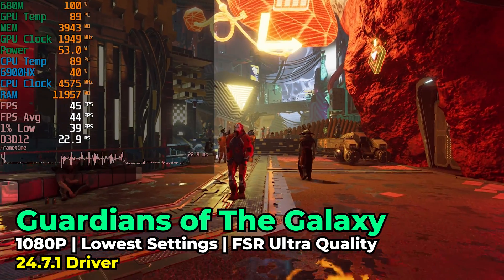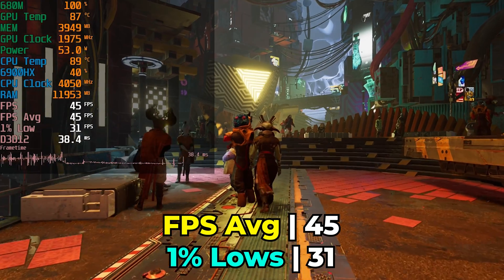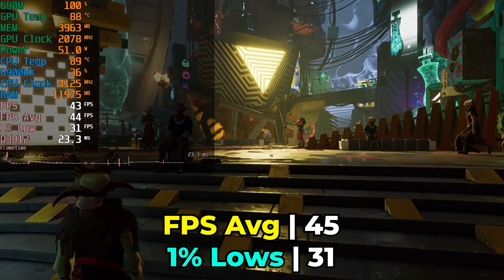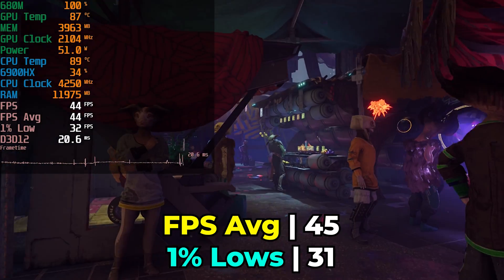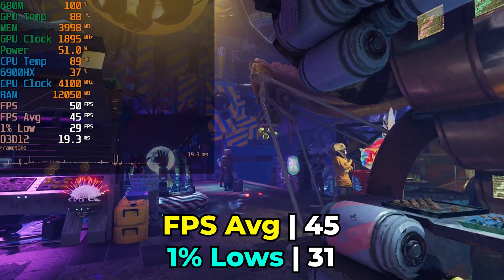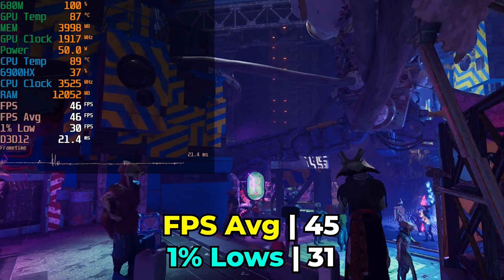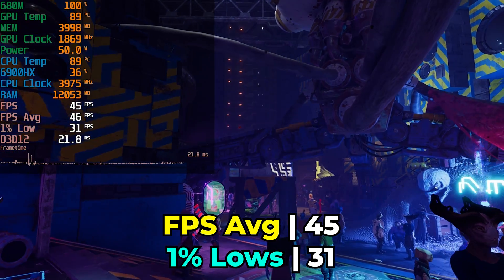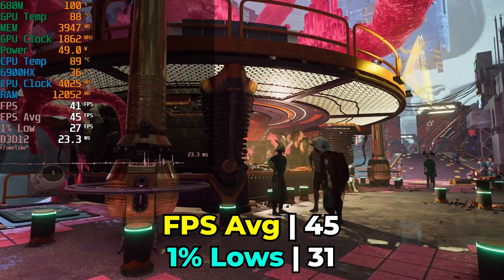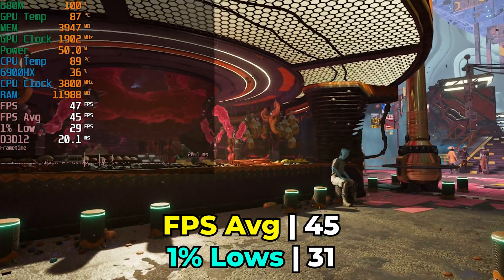Trying Guardians of the Galaxy with the lowest in-game graphics settings and FSR at the ultra-quality setting, we see a noticeable difference compared to the 780M. The 1% lows are struggling, and the FPS average is also noticeably different — where the 780M got a 60 FPS average, here we're looking at more like 45. This means you'll probably have to adjust FSR settings to get closer to 60, though it might just be playable enough for many people since it's a single-player game.